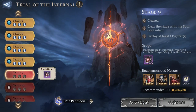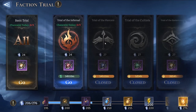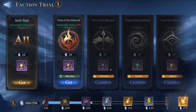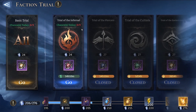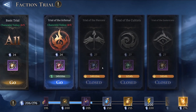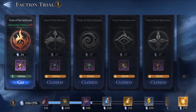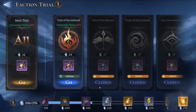In the Trial of the Infernal, you can only use Infernal heroes. Tomorrow is going to be the faction of the Piercers, meaning only Piercer heroes can be placed in that trial. The rewards differ by faction: the Infernal trial provides red insignias, the Piercers trial provides blue, the Cult is green, Esotericists brown, Watchers red, and so on. These cycle every single day, and similar to the basic trial, you can complete each one three times per day.